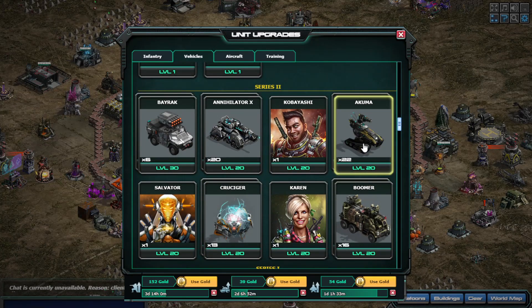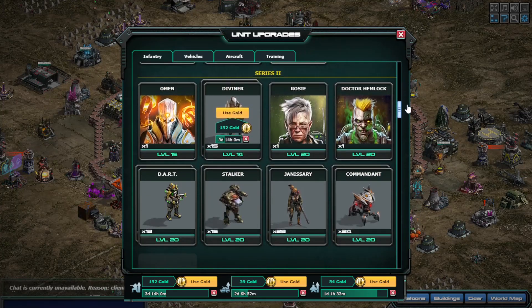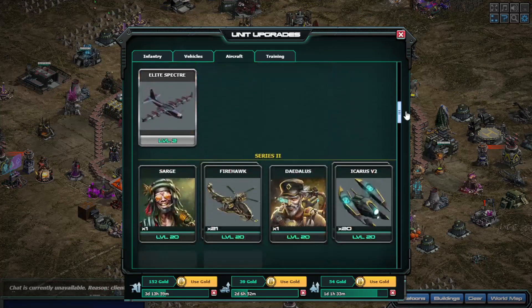For the infantry, if the weapons lab does get another level, it's going to be Hyperion, Commandant, and Janissary spawning into your base.